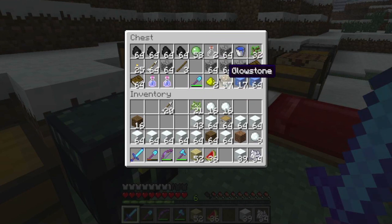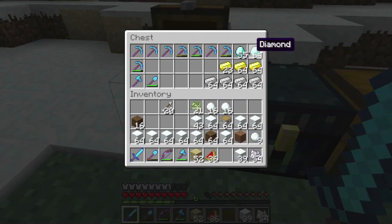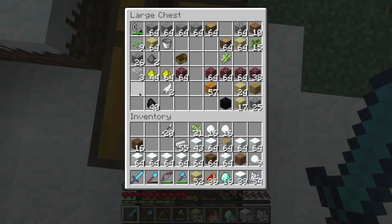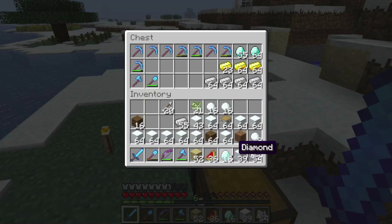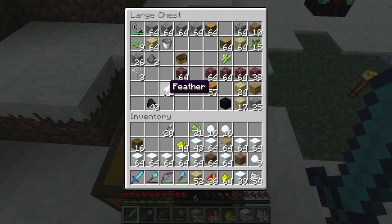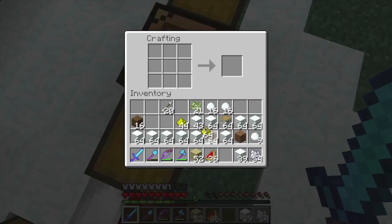I've been using the Silk Touch pickaxe to get ice right here, because I want to use ice. I also moved all my iron, gold and diamond across. And I've got some glowstone dust in there as well, which looks like it comes out perfectly.